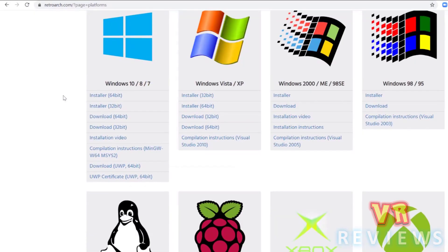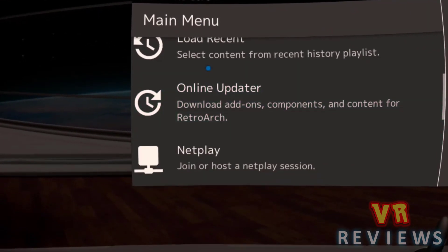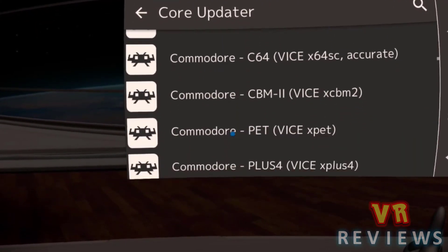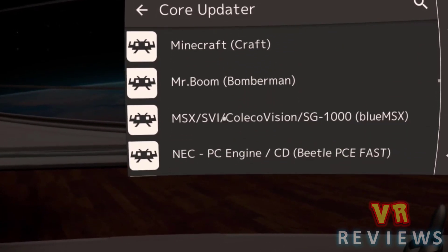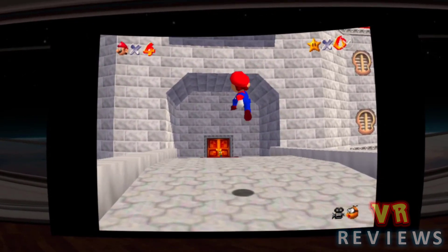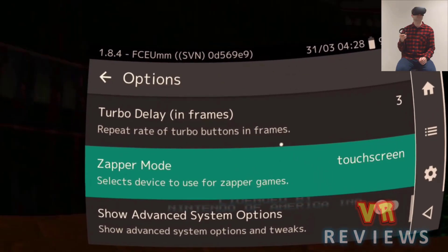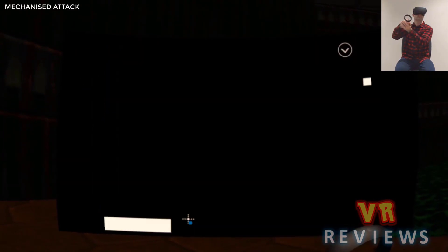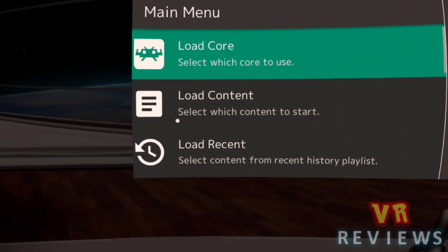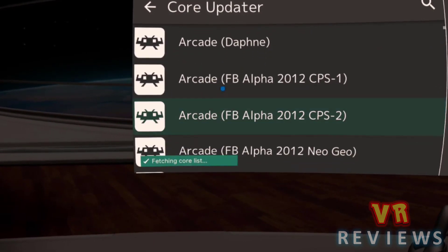Next up is RetroArch. RetroArch has the capacity to emulate a range of different consoles. With RetroArch you install a core — cores are essentially emulators and there are a ton to choose from. Not all work fantastically with the Quest and some might not work at all, but it's great for those who want to emulate multiple consoles without installing many different apps. I managed to get the N64 emulator Mupen64Plus, the Genesis emulator Genesis Plus GX, SNES9x, and even the NES emulator FCEUMM working with the light gun. The only issue is the learning curve — because there are so many options it can take a while to get familiar, but if you invest the time it's a fantastic emulator.